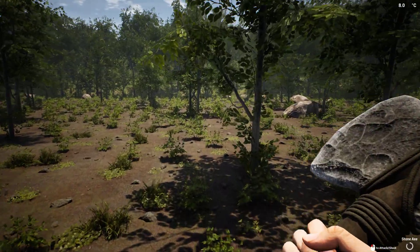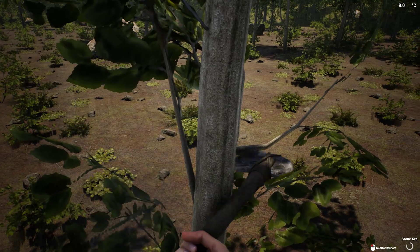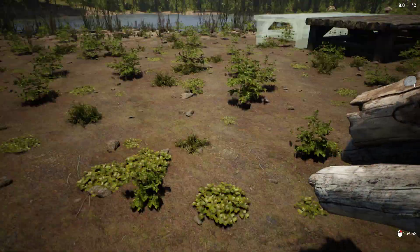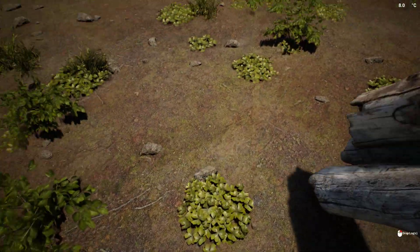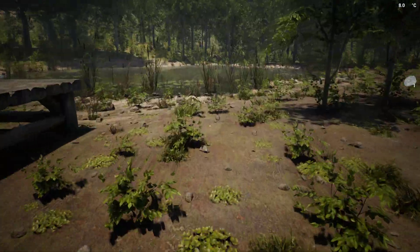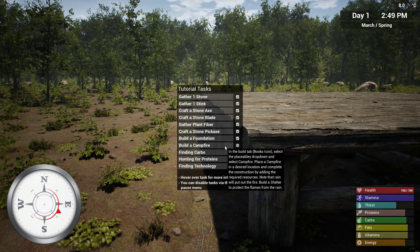Obviously my thirst is going down pretty quick, so I don't know how to get water yet. We're going to go ahead and build this foundation real quick, and hopefully one of the next tutorial steps will show us how to get water and food. We're getting there. Next: build a campfire. In the build tab, books icon, select placeables drop-down. Campfire! Note that the rain will put out the fire — build a shelter to protect the flames from the rain.